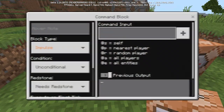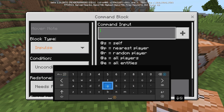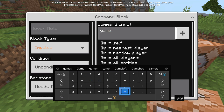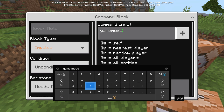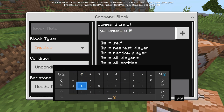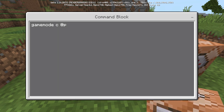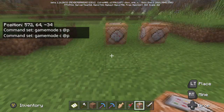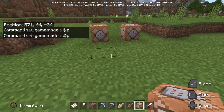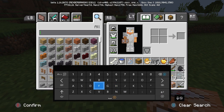For this one, same thing but you type gamemode space C, at P, and then you just add that one on. Now we're in creative. You want to go and find yourself a button.